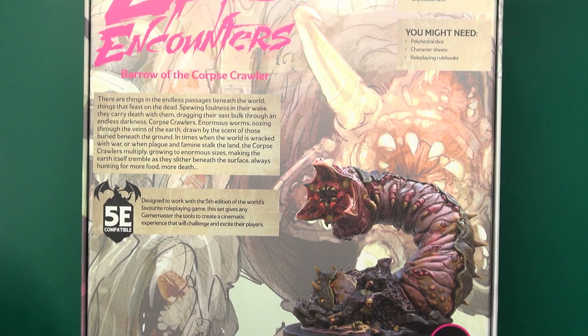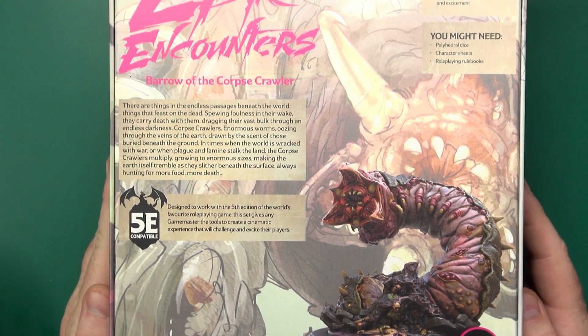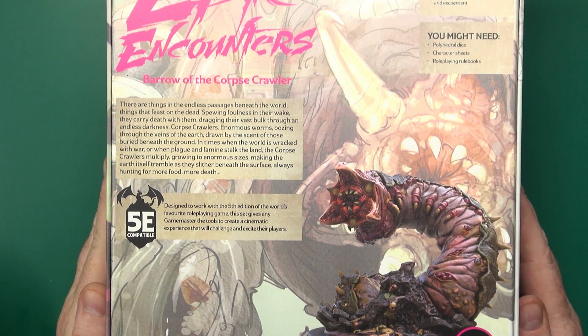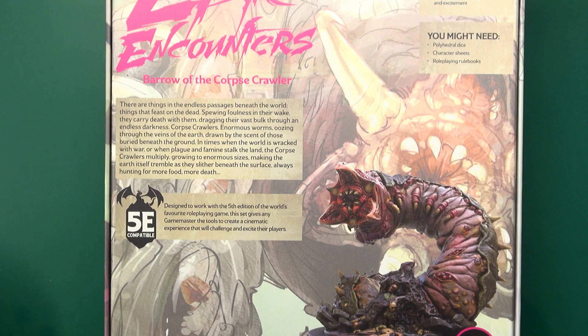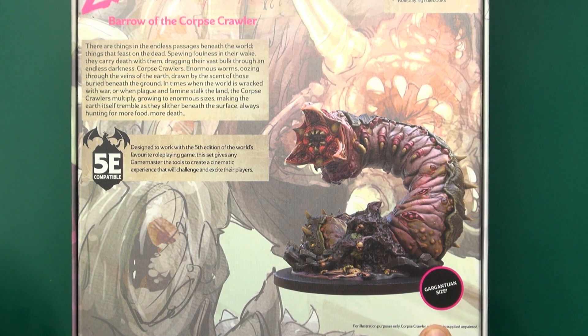This contains the Corpse Crawler, 12 Ghoulkin Reaver tokens, a double-sided mat, adventure book, and all the stats and stuff you require to play it. Can you overcome this gluttonous abomination or will you end up as worm food? Inside is everything you need to run a boss encounter and it is listed as a gargantuan size.